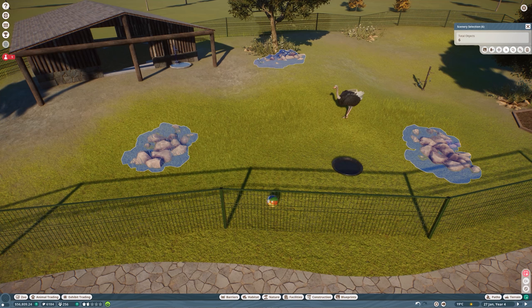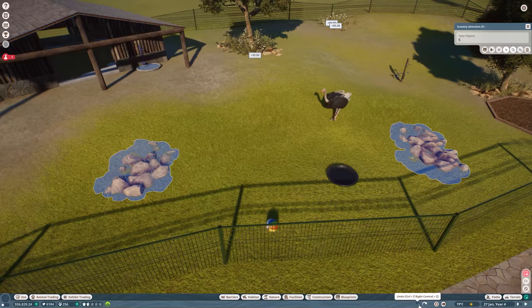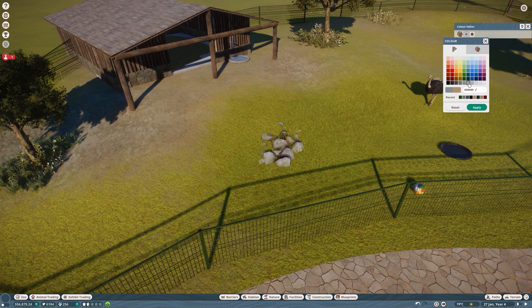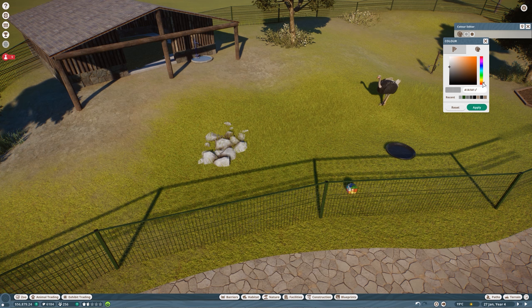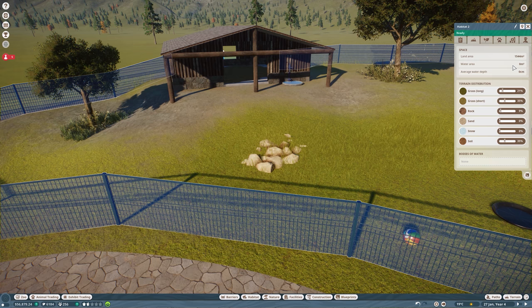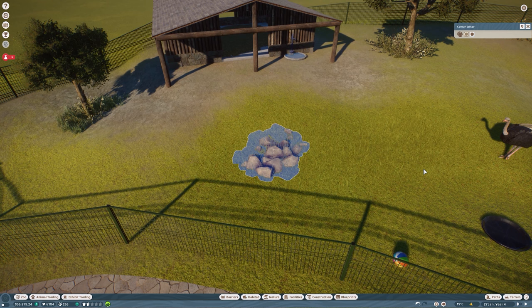I want to change the color of these fence pieces because they look quite weird here. I'll redo it all quickly. Let me try adjusting — okay, I think this color looks nicer; let me try making it more gray. This is perfect.